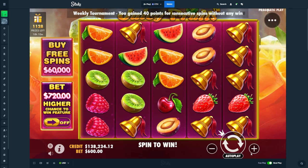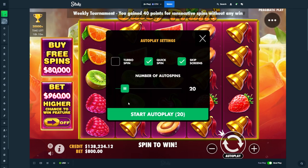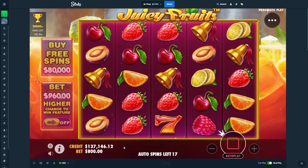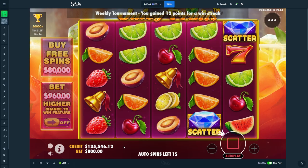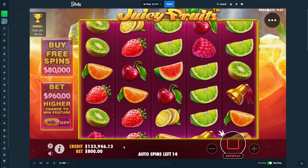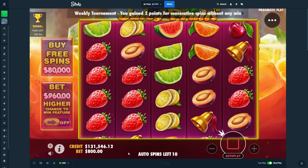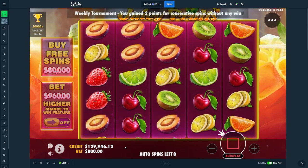Alright, one more. Goddammit, here we go. If this doesn't pay us back anything, we might not be able to go to Sky. I don't know. Just land that 3x3. Just land the 3x3. $800, dude. Alright, I'm gonna turbo these.